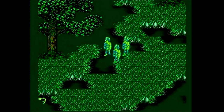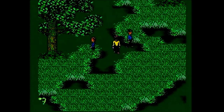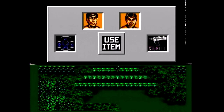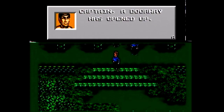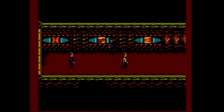Use the D-pad to control Kirk, A to use a tricorder over objects you find — some of which you can pick up — and B to fire your phaser. Start brings up a menu screen where you can talk to other officers, transport back to the Enterprise, use items from your inventory, and change your phaser settings. Pressing Select will show the health of your crew.